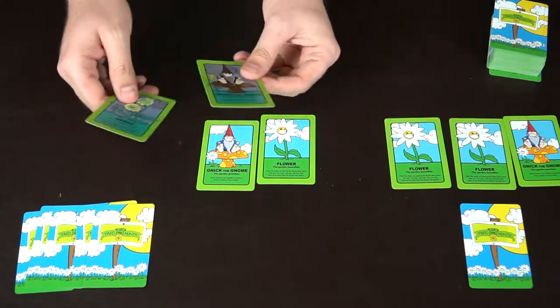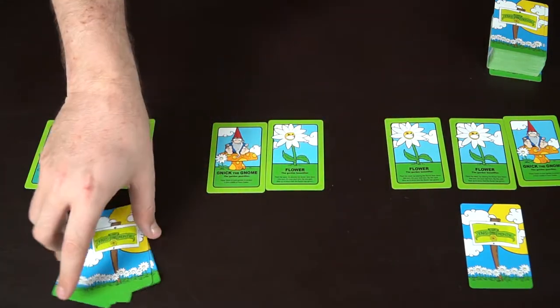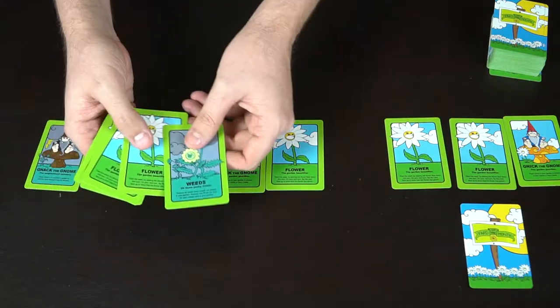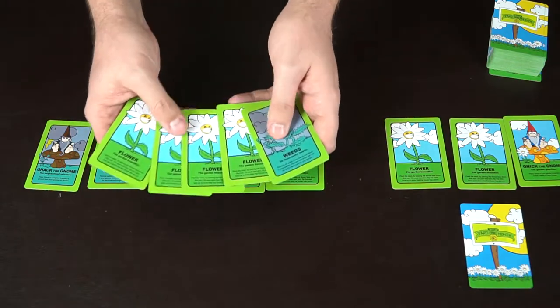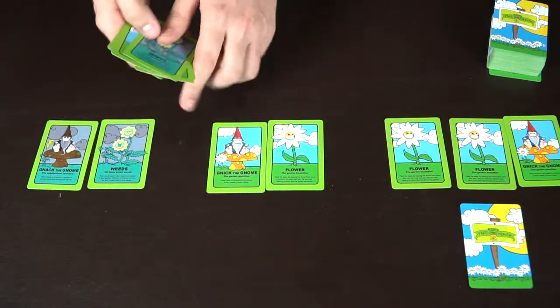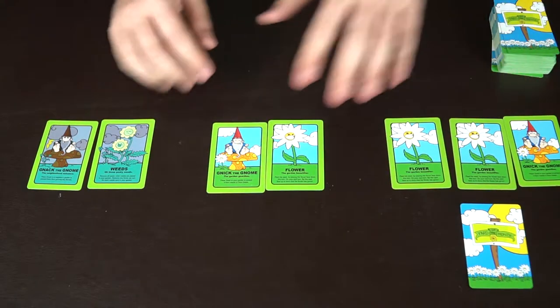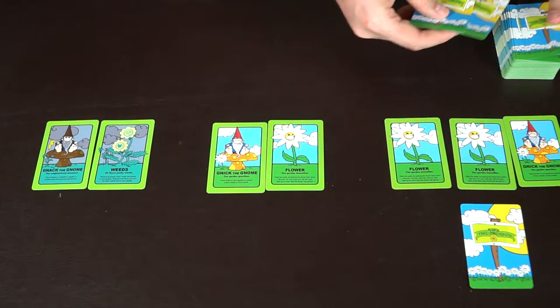He also can't play weeds on the first player because Nick is guarding that garden — he will not allow it. So his hand is empty. The next player looks at his hand and unfortunately has no hammer, only weeds — but he can't play them because Nick is guarding, and he's got flowers he can't play because Knack is in his garden. His only choice is to discard his hand.